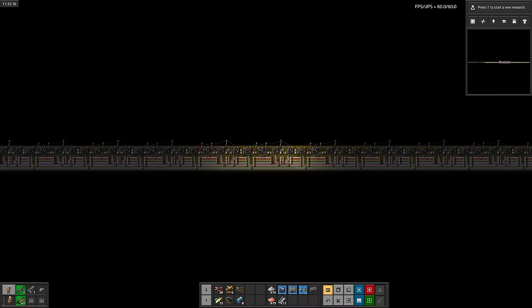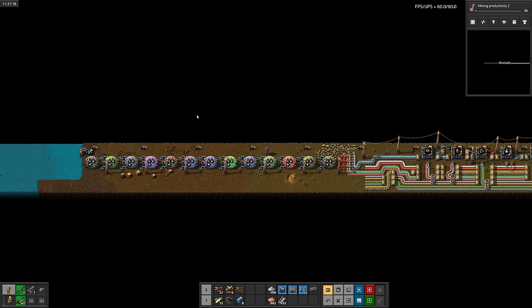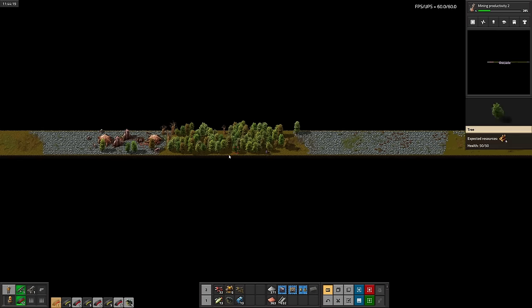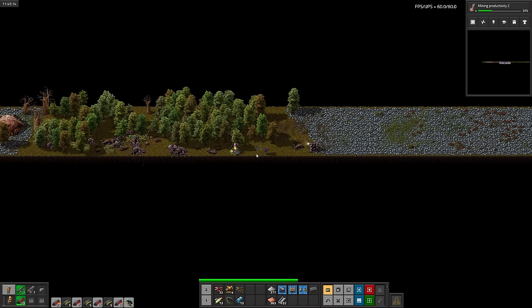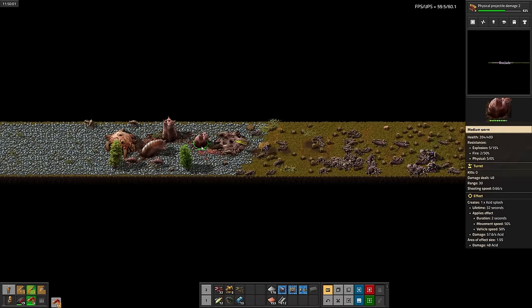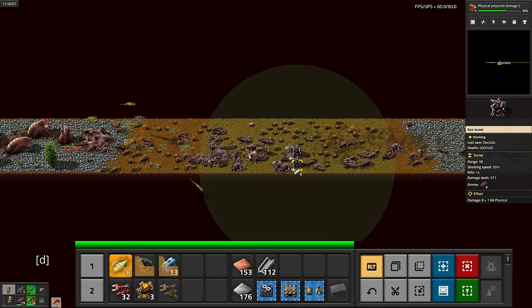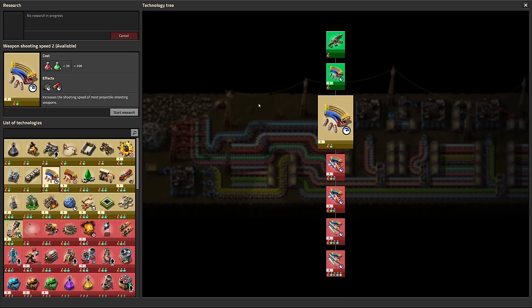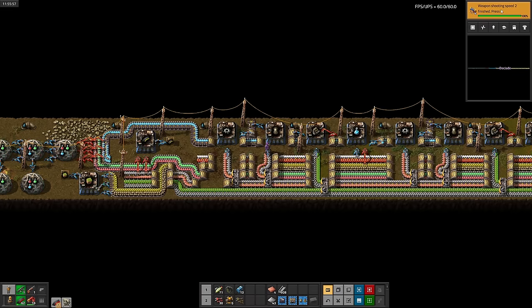After moving all the belts forward, let's get started on blue science. We only need to make engines for it, so it's pretty easy. Now let's see how long it takes for me to realize that I forgot to put oils in the blueprint. Lots of building later, blue science is done. Let's set up some labs and start cranking out science. First up is mining productivity. And then we can start landfilling in the lake — we're going to need a lot more landfill. And there's also a biter nest over here with two worms. That'll be fun. Okay, slight detour for two levels of projectile damage. Back to mining productivity.